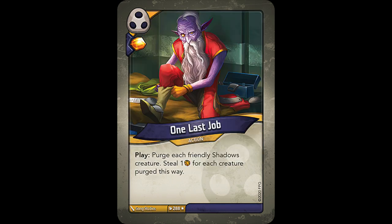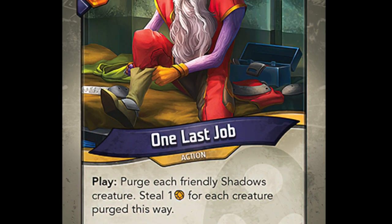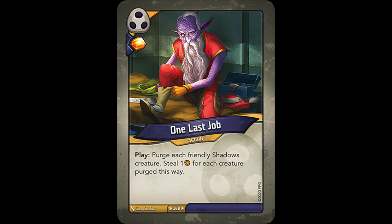Then we have One Last Job, a Shadows action with loads of potential and Shadows flavor, reading: purge each friendly Shadows creature. Steal one ember for each creature purged this way. Played in ideal circumstances, One Last Job can result in a huge steal, swinging the game massively. And the creatures you purge don't even have to be ready, meaning you can use your Shadows creatures for stealing or whatever else first, then play One Last Job.